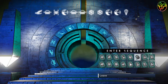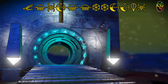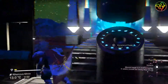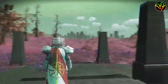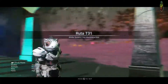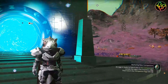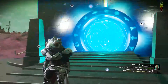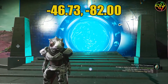If you do this in Euclid it won't send you to the correct system. The glyphs that we punch in will take us to the correct planet, and you will then need to use the coordinates given to find the actual crash site. The coordinates in this case are minus 46.73 and minus 82.